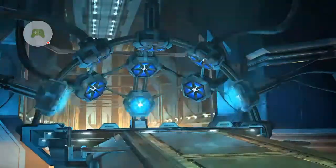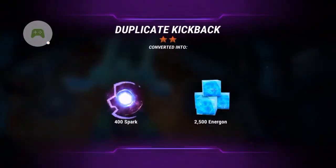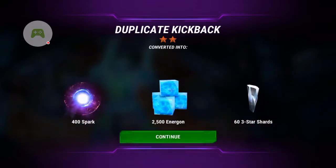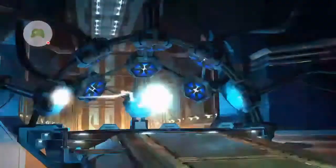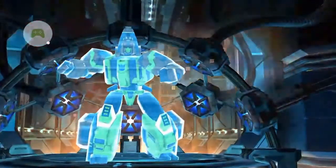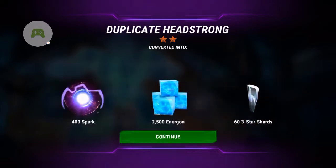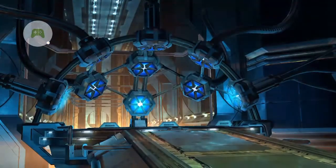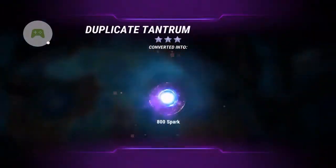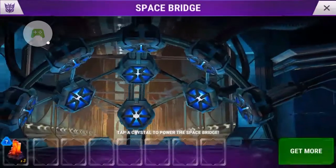Alright so I got 6 more, let's keep going. Kickback, 2-star. Got 5 left. Is that Headstrong? 2-star. Okay it's slowing down and pausing — is that a 3-star Tantrum? Ah, that's good. I got 94 star shard. Got 3 left.